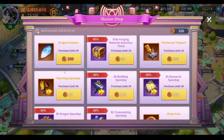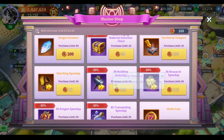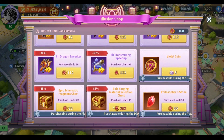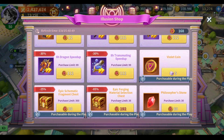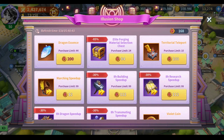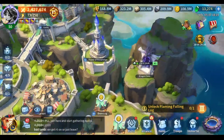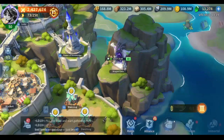However, the dragon essences in Prime League are completely free — you get them from the rewards for winning in Prime League. So I want to ask you guys to save your violet coins and not waste them on anything other than dragon essence. Nothing in this shop is as valuable: not the marching speed, not the building speed, not the speedups, not the territorial teleports, not the stones, materials, or artifacts. Nothing is as valuable as dragon essence.